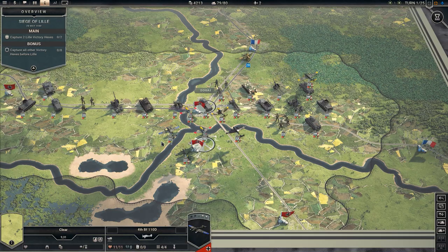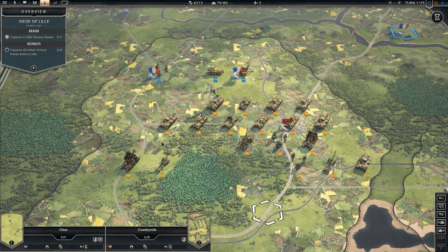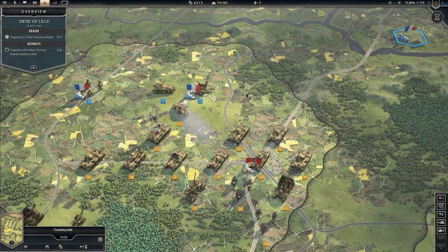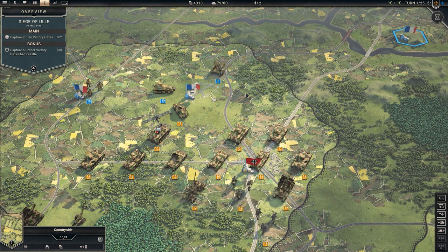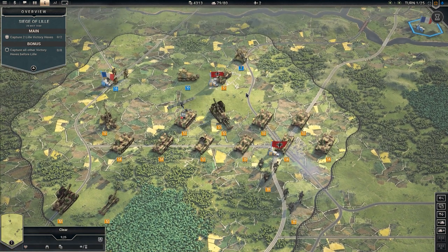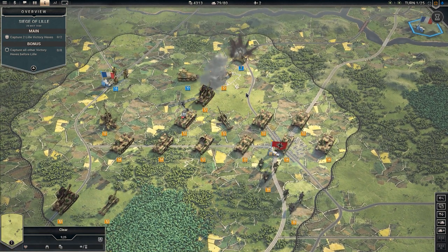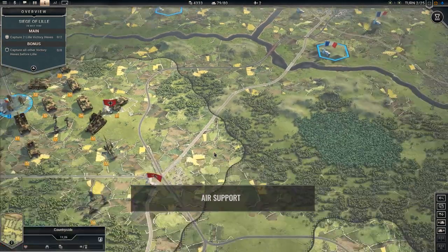Rommel will do likewise here in the West. The siege is too great a challenge for just one division, so you will have to work together. Rommel is more than happy to deprive the enemy of their airfields and turn command of them over to you. His division, while extremely well-trained and powerful, lacks air support and will come under French aerial harassment.